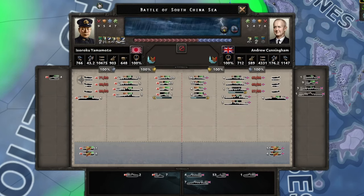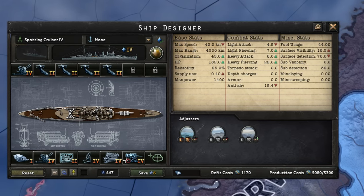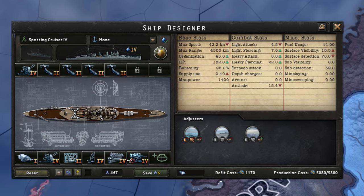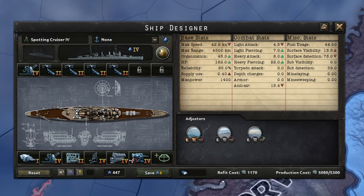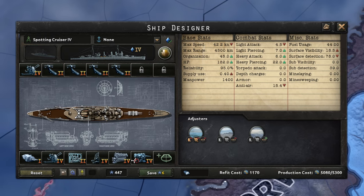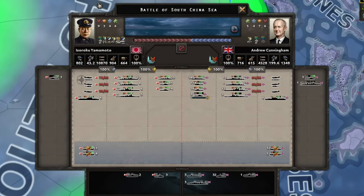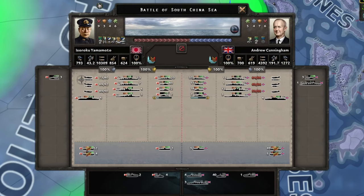Heavy cruisers are the best ship in HOI4 Navy right now. They are protected by your screen line and will do a lot of damage over the top. The old meta was one heavy module and the rest light modules. This has been fixed in By Blood Alone and is no longer exploitable. You can still put on other modules that do light damage for your heavy cruisers. If you want to win battles, prioritize these.